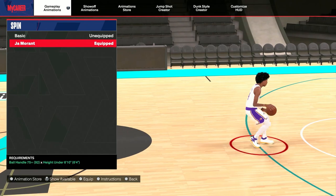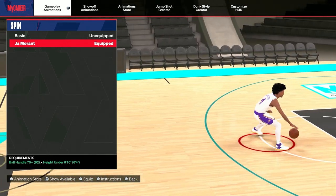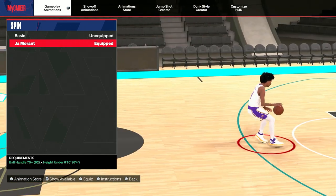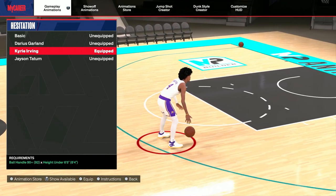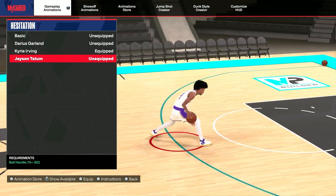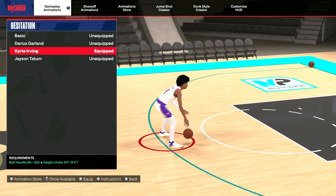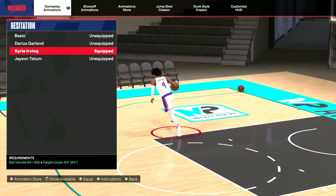For the spin move, I thought basic would be good this year, but you can't do the Steezo roll this year, so I got Ja Morant on. I haven't really triggered it yet — nothing special. You got to have a ball handle of 75 for it and be under the height of 6'10. Now with the hesitations, I have Kyrie Irving, or you can use Jason Tatum which is a 75. But I like Kyrie's the best, and I also got Darius Garland. Kyrie has a ball handle of 90 and a height of under 6'5 for this hesitation. That's the hesitation right there.